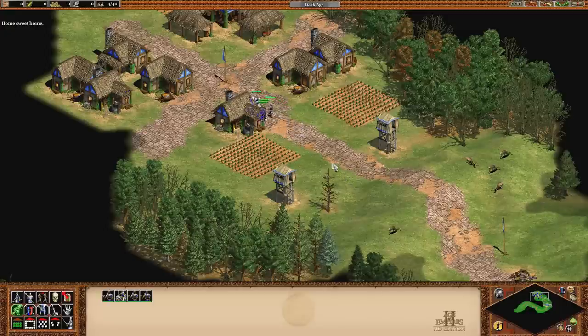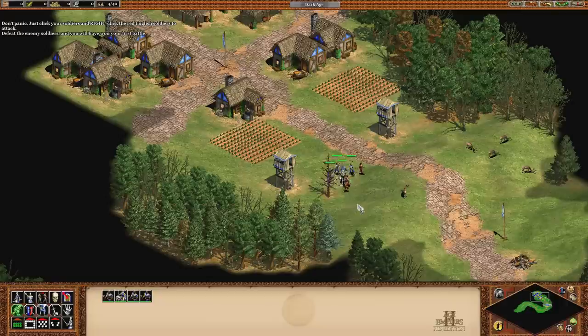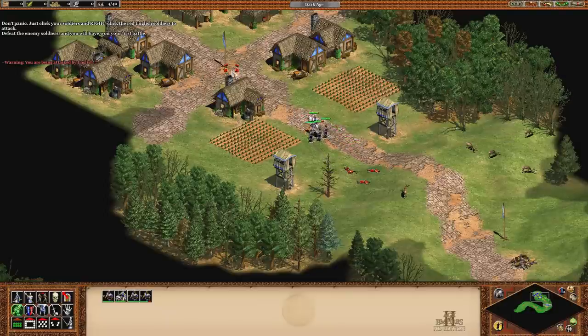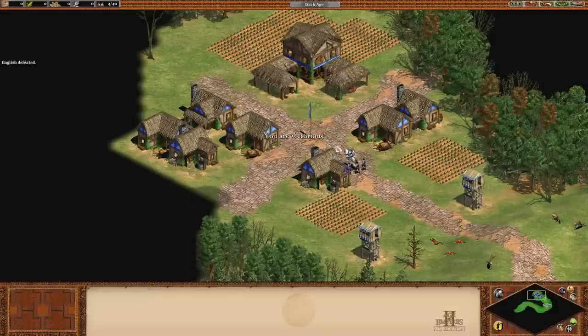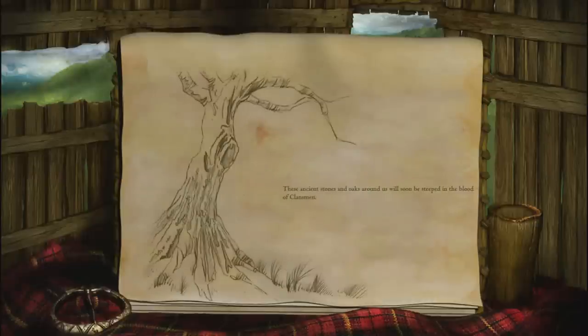Home sweet home. The English are angry that you destroyed that outpost — I'd be angry too. They're coming to attack your village. My village — unacceptable. Victory! Oh my God, a gone achievement. General — Scotland has soldiers now, if only a few. But if we are to turn back the greed of Edward Longshanks, we will need many more recruits, much more gold in our coffers. These ancient stones and oaks around us will soon be steeped in the blood of Clansmen.